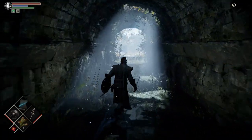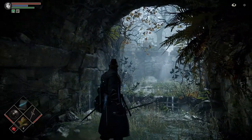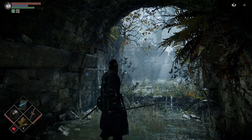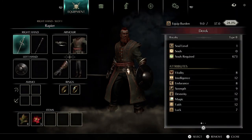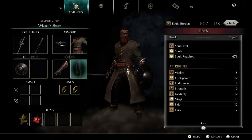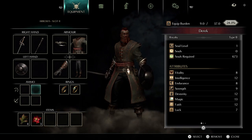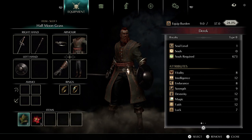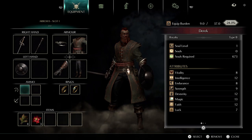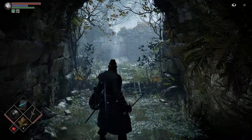This is the tutorial area — there's nothing to pick up here, but in later videos there will be little labels in the top corner showing what you can expect to find next. Get an idea with switching your weapons: right hand and left hand — we have a sword and our catalyst for casting spells. We also have our armor, rings, ammo, and items. The left d-pad switches your left hand, the right d-pad switches your right hand, so you can switch between sword and catalyst on the fly.